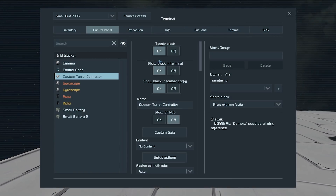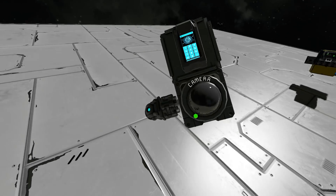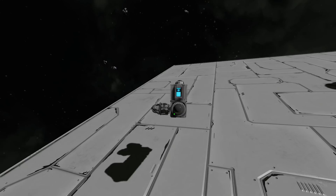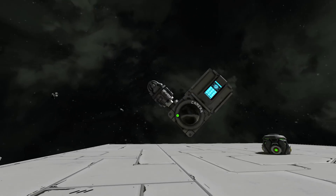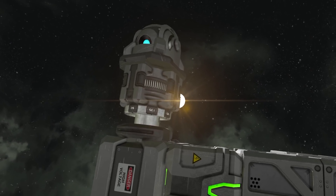The way this is achieved — if I turn the custom turret controller off — the two gyroscopes here have their override controls on, and this tries to keep them roughly where they are at all times. If I turn the controller back on, you'll see that the gyroscopes are roughly trying to stay where they are, and it's actually the rotors that are rotating to move the ship. You'll also notice that these rotors are on backwards, which isn't as easy to place as normal.